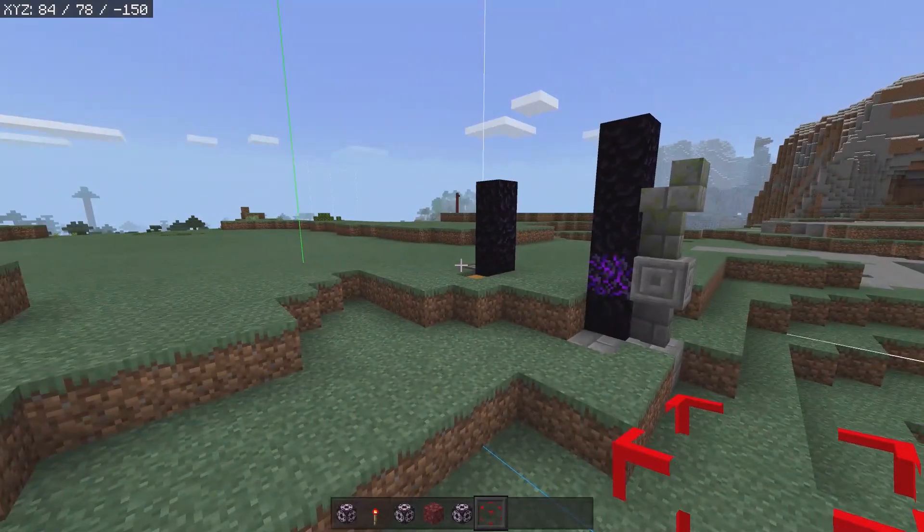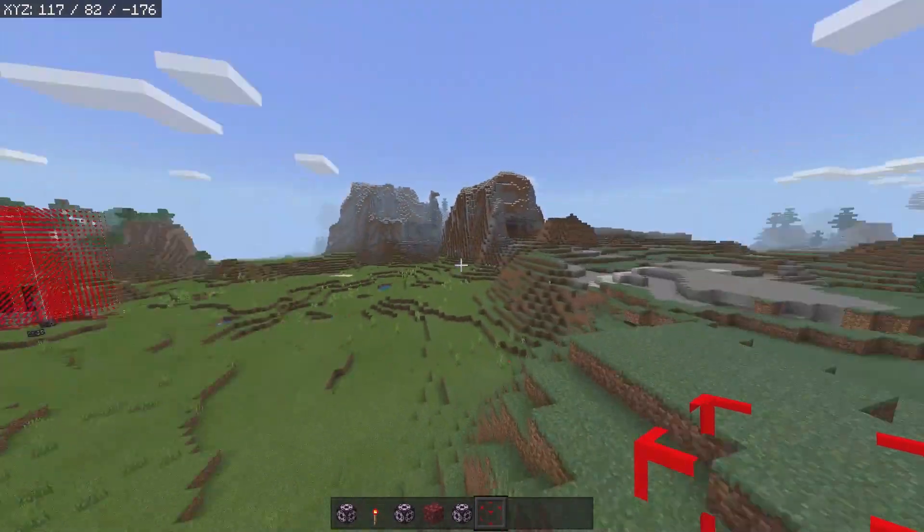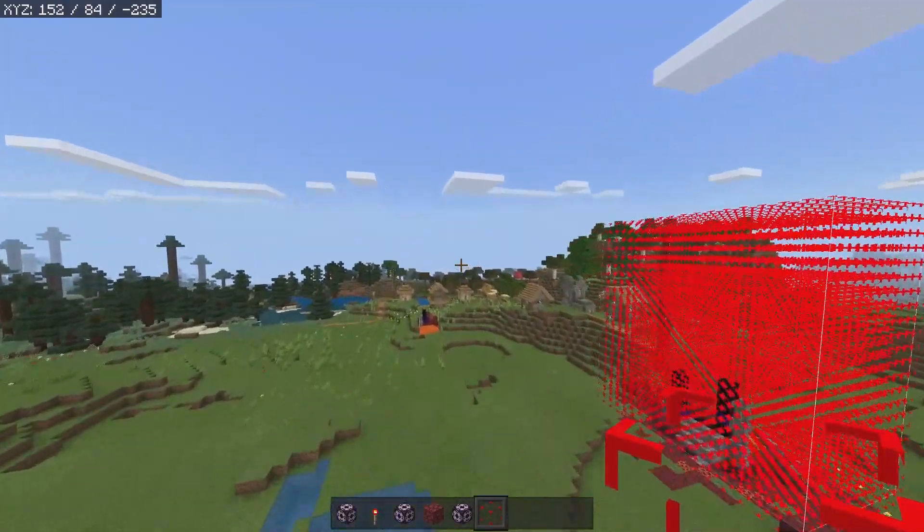But if I did not have any structure voids, then this whole area would just end up getting removed. And with that being said, that is how you use structure blocks in the newest beta from Minecraft Bedrock Edition.